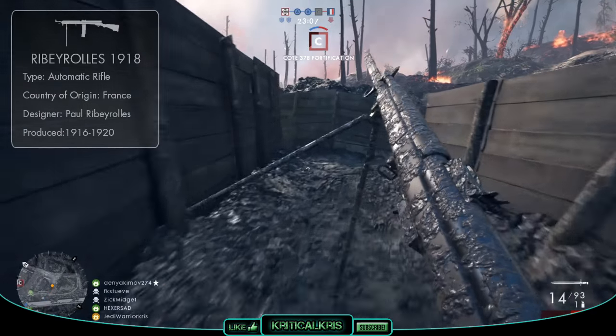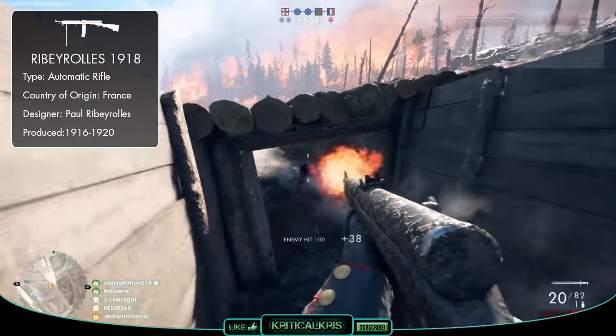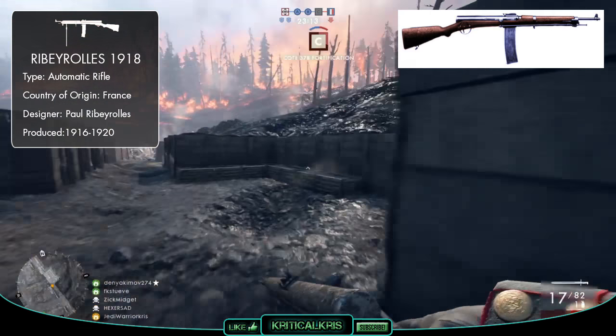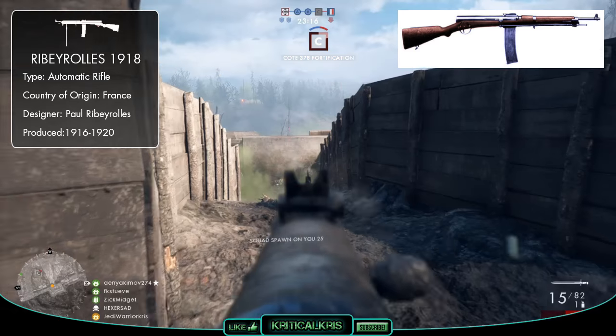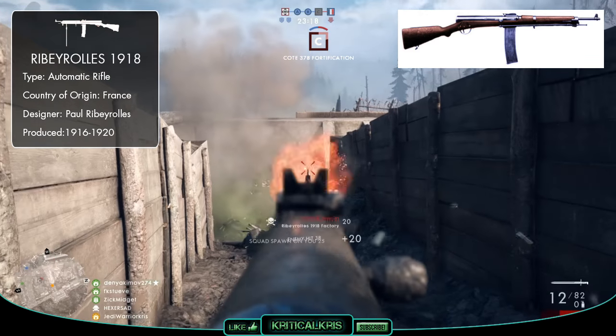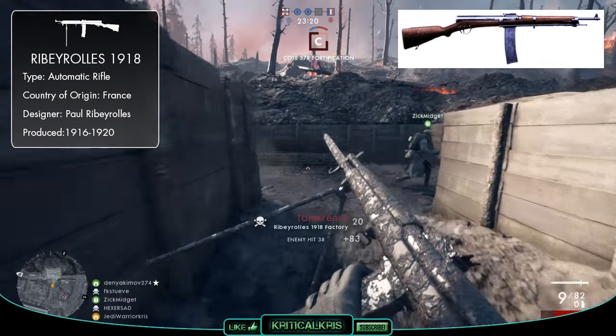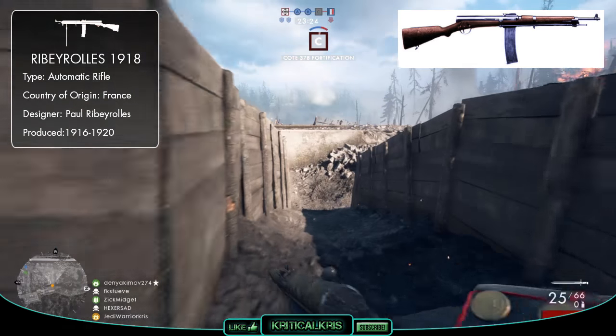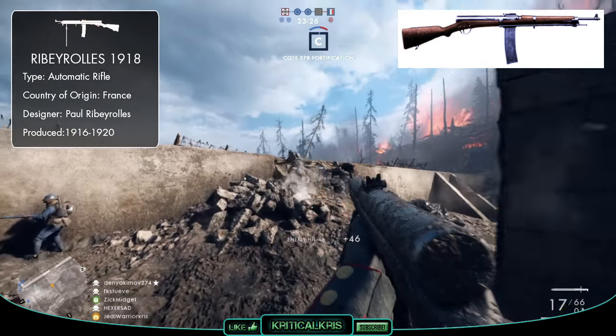The Ribeyrolle 1918, which was officially called the Carabine Mitrailleuse 1918, was actually a French automatic carbine, first designed in 1916 by Paul Ribeyrolle. He was the general manager of the Gladiator Cycle Company's factory, which would have normally made motorbikes and other vehicles, but was temporarily converted into an arms manufacturer to help produce several different weapons for the French army in World War I.